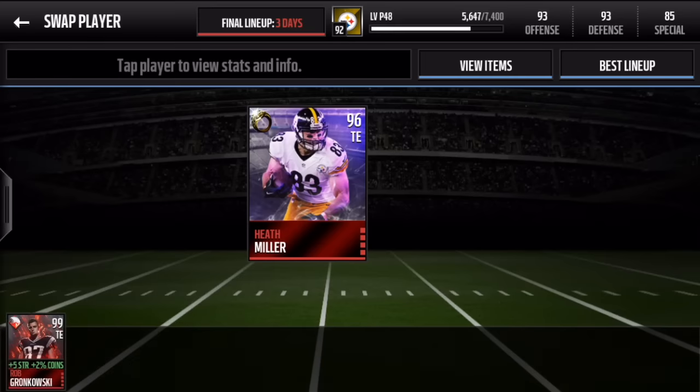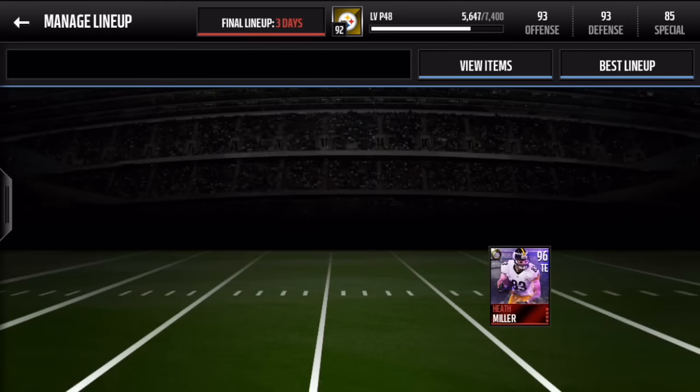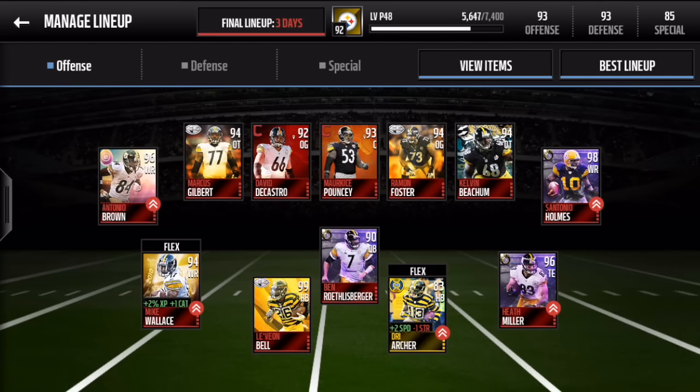Moving on to the tight ends, we have Heath Miller, who is a beast if you've ever seen a Steelers game — he is the man on that team, Mr. Reliable. Then for the halfback core we have 99 overall Le'Veon Bell with 99 speed, plus-two speed Dre Archer in the flex position, and Ben Roethlisberger rounding out the quarterback position.